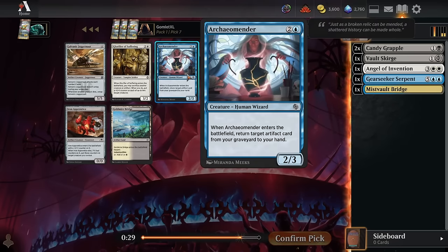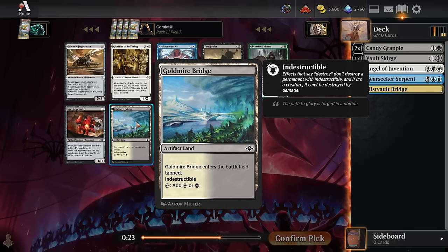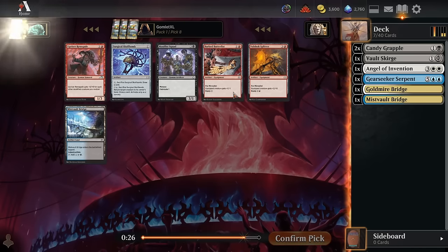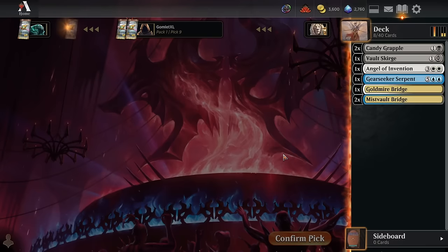Pick seven — Archao Mender seems like a really good value play in a format with so many artifacts, but there's that Goldmire Bridge for going the full Esper. I'm going to go for it. Pick eight has really good red equipment with Batter Fist, but also another excellent fixer — I'm going to go for that as well.